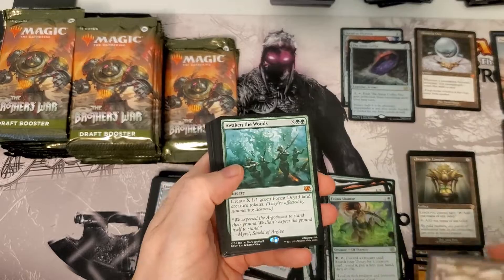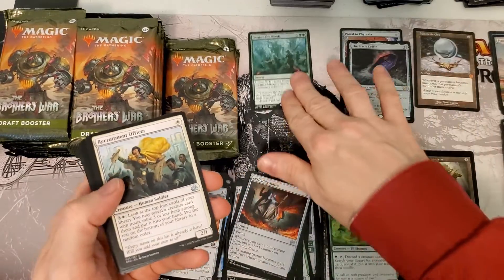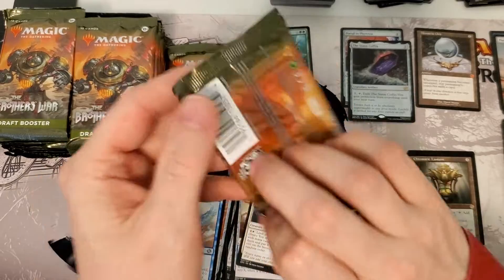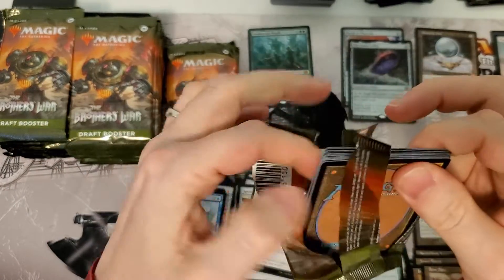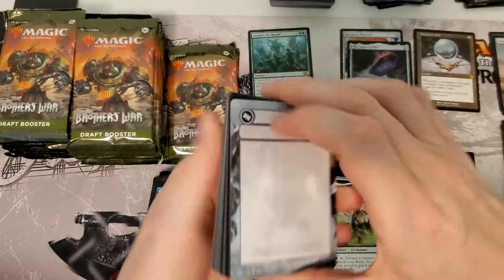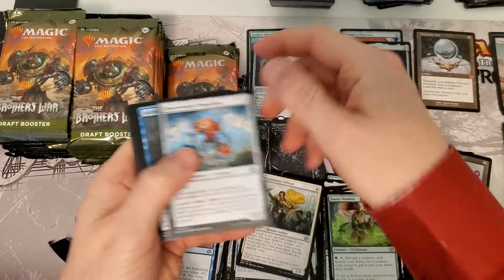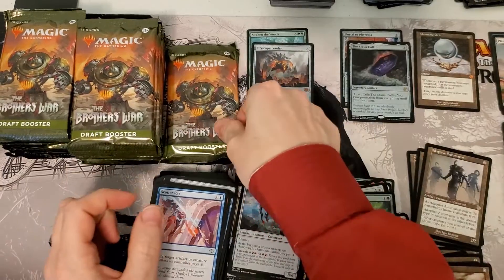They may stay cheaper for a while longer if Wizards continues to — very nice, I'll make it in the woods, first Mythic from the set. If Wizards continues to spit in the face of the players who buy their product, it'll be very hard to get people to buy their product. Wow, Mythic number two, back-to-back. Nice.